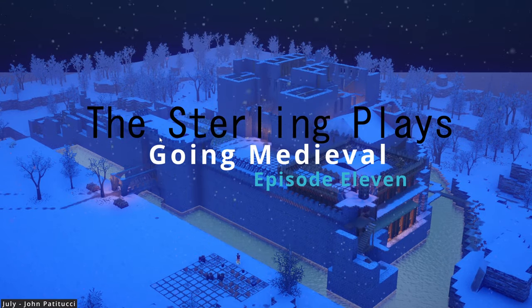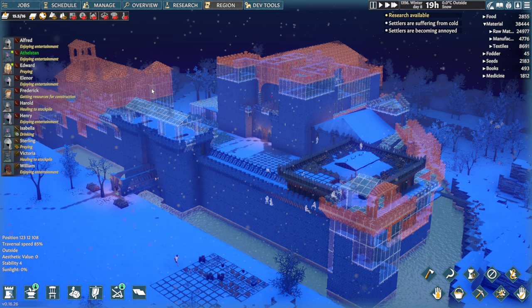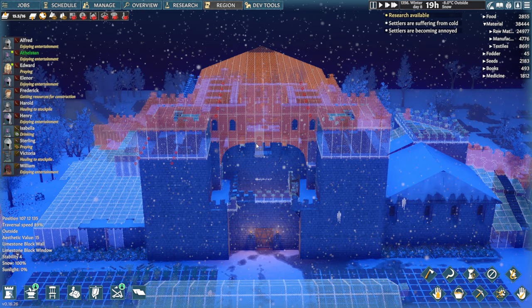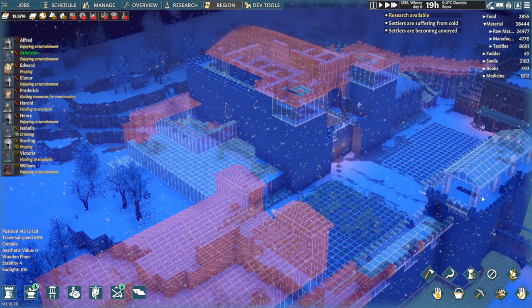Hello and welcome, I am The Sterling and today we are playing Going Medieval. Today in this episode, I have two main priorities. The first one, I finally want to finish the main structure of the keep, the central part here. That way we can move the settlers into the living quarters on top, which will be good. What is not good is to achieve this, I'm going to have to sit here and painstakingly manually prioritize every bloody block. This is going to be painful, but these are the things I do for you.